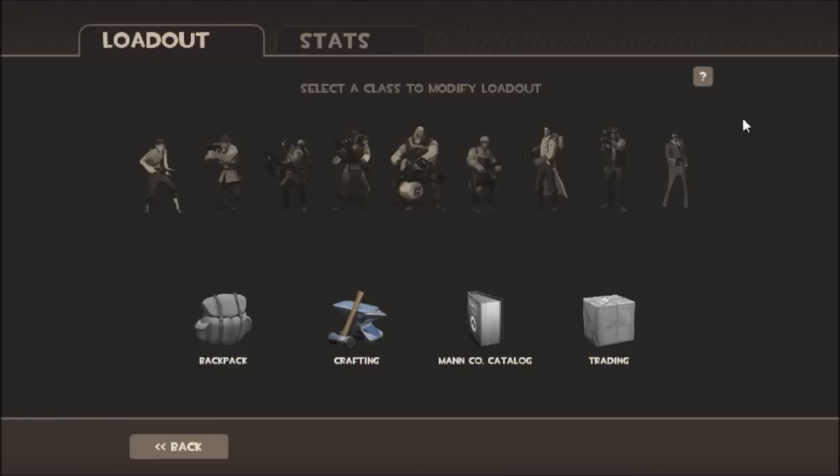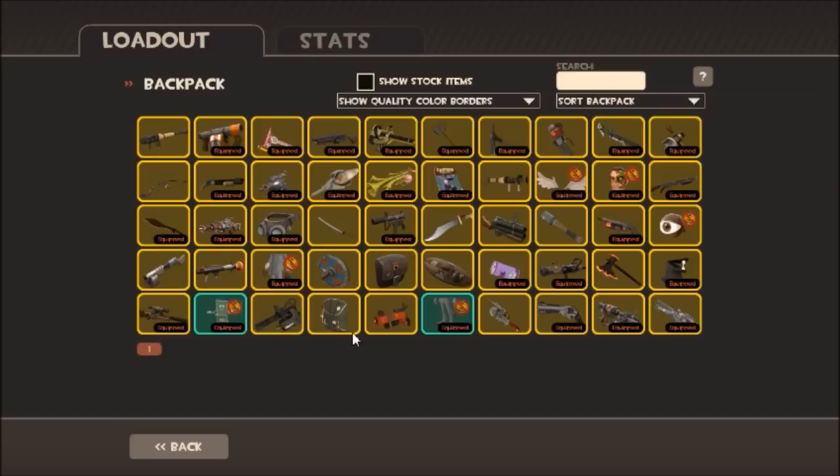So don't buy backpacks and try getting more, because you can just do this. Do you see how many items I have? 52. I have no premium. Look, 50.